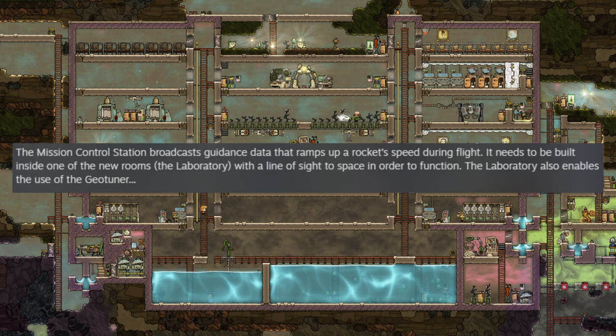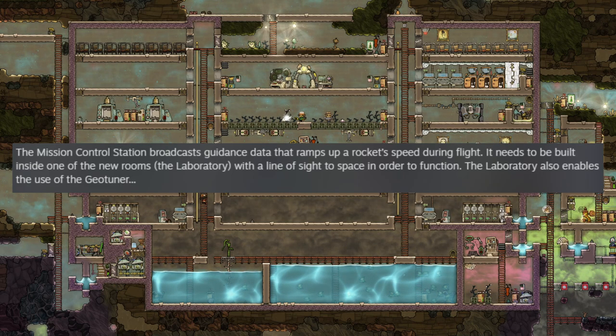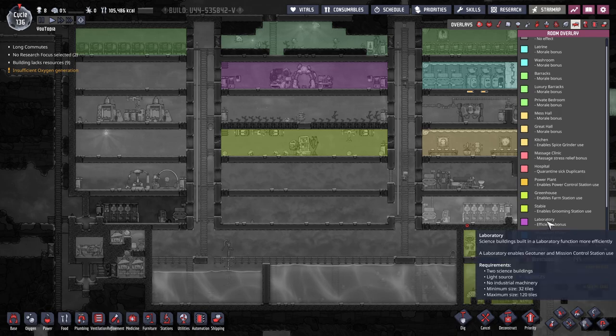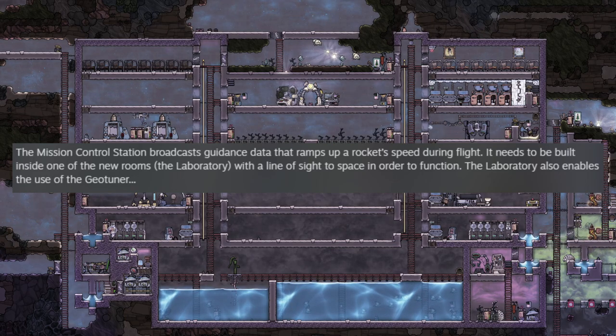They've added the mission control station which broadcasts guidance data that ramps up a space rocket's speed during flight. It needs to be built in one of the new rooms called the lab. The lab requires two science buildings, a light source, and no industrial machinery. It can be pretty big, and besides being in that building it also needs to have line of sight into space.